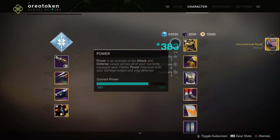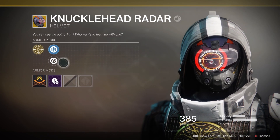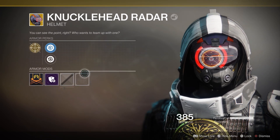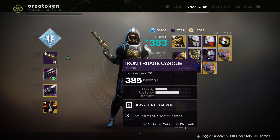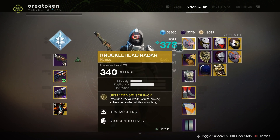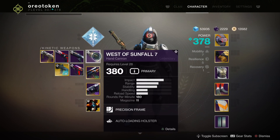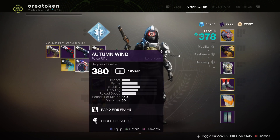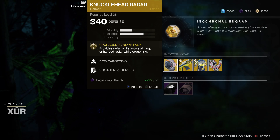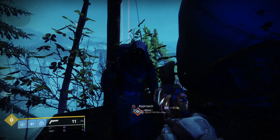I am a Hunter, so I'm going to pick this up. My Year 1 Knucklehead Radar does not have the Forsaken perks — Year 1 drops won't have Year 2 Forsaken perks, so you'll need new Year 2 drops. I'm running a Sniper with Sunfall 7 and Play of the Game loadout — a very good PvP loadout. Jade Rabbit is strong as well, and having a shotgun option is great. That's where Xur is on the Winding Cove — come find him and pick up these exotics. My name is Orgotoken, have a great day.